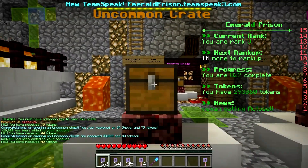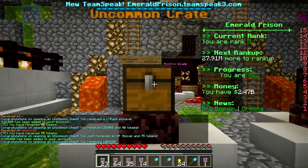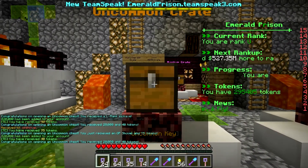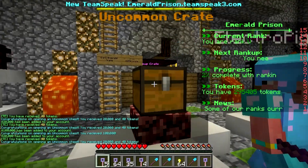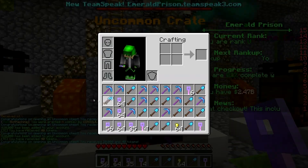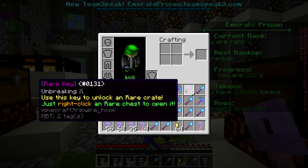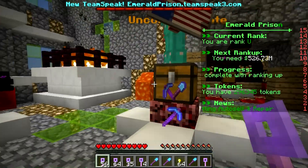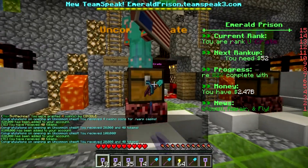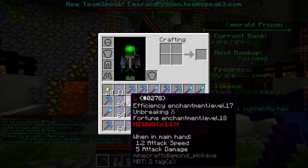Opening uncommons — we're not going to get anything good, all we want is coins and rare keys from these. We're getting a decent amount of rare keys, not anything too good. Stuff is already going on the floor — we should be picking these up. You should throw the junk in lava but I'm not doing that. Common keys are the most boring to open. Now we have 64 times 3 plus 11 rare keys.